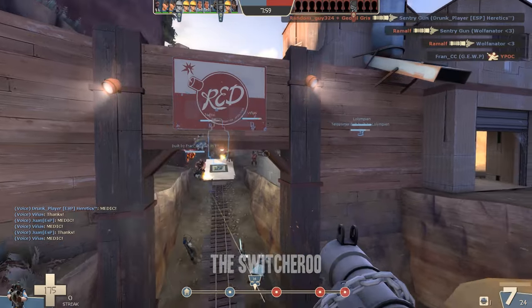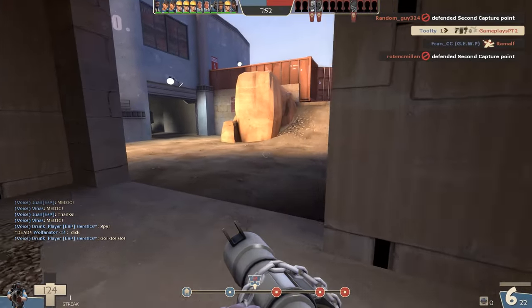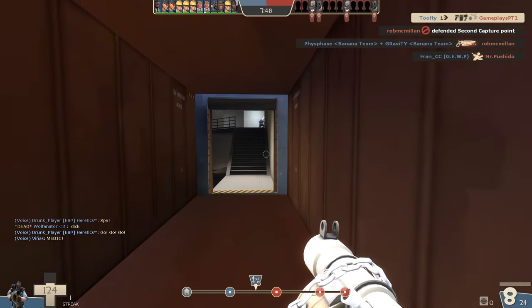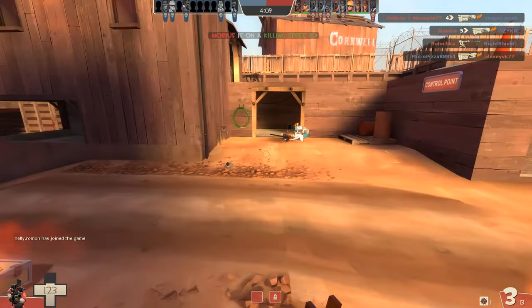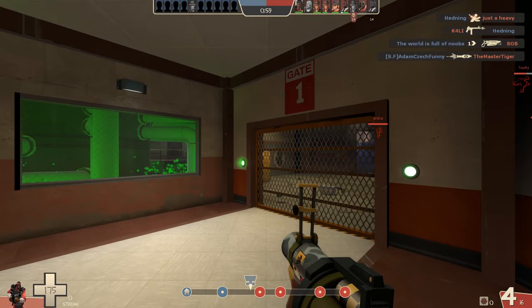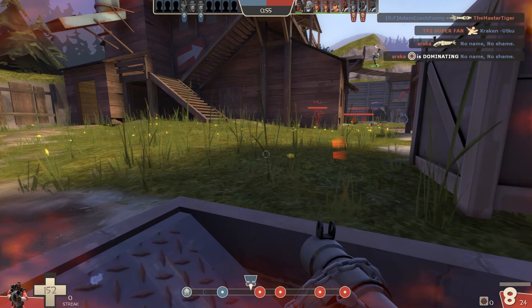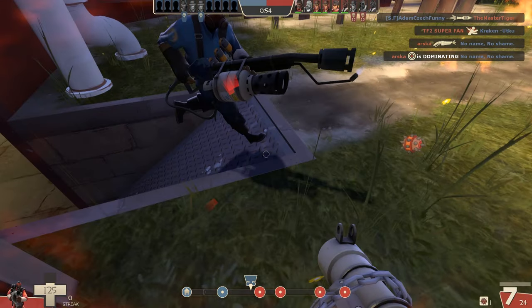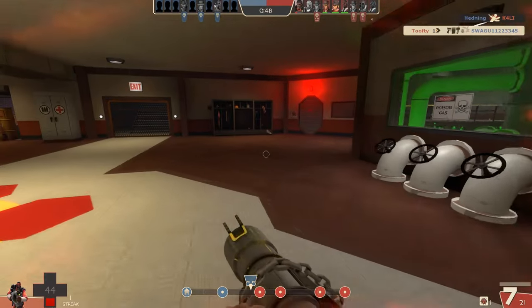The second technique I've called the Switcheroo. If you come face to face with a Pyro around a corner, Pyros are generally conditioned to chase people, so in that split second they're going to expect you to run away from them. If you can choose a different direction, that can gain you a valuable one or two seconds. Here on Swift Water, I've been ambushed by a Pyro from behind. Instead of running straight forward, I spin back around, put a sticky down at my feet, and it gives me that extra second to get a sticky between us and get out.